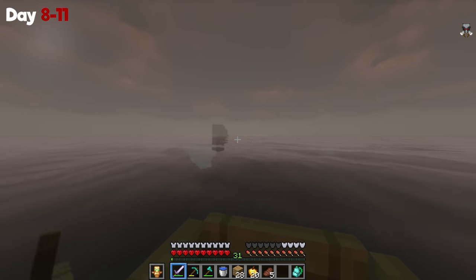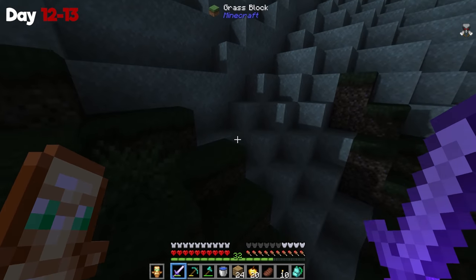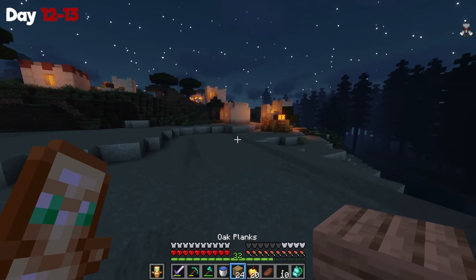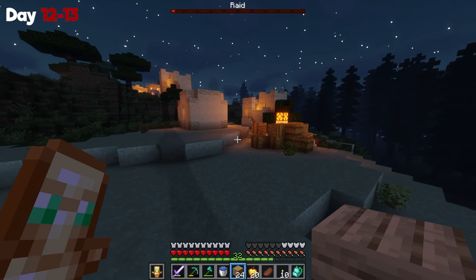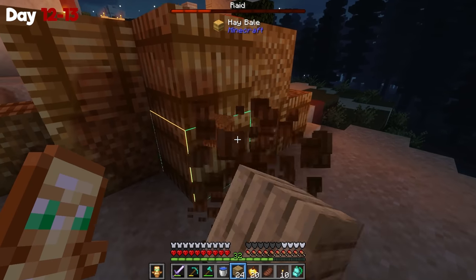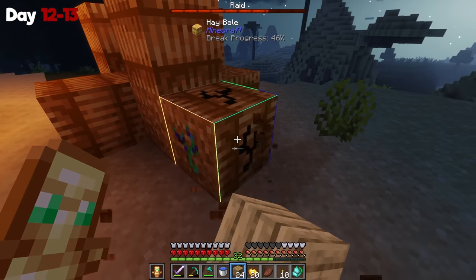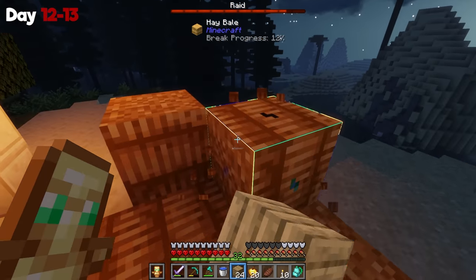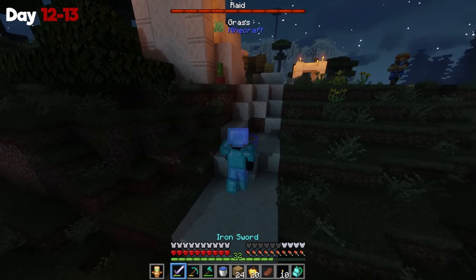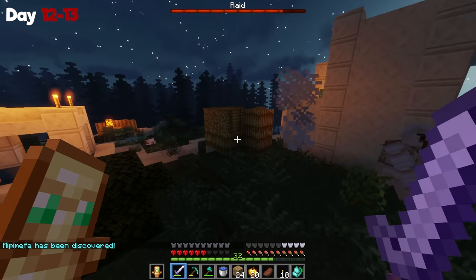Once I did end up finding land, I stumbled my way into a village with Bad Omen. Yeah, I totally forgot I had this — and this was so bad. I had an iron sword with Fire Aspect and regular full diamond armor. Anyway, it looks like I have to follow through with the raid. This may not be my village, but I still have to protect it. Two hits from the Vindicator and I'm already almost dead — that's not good.